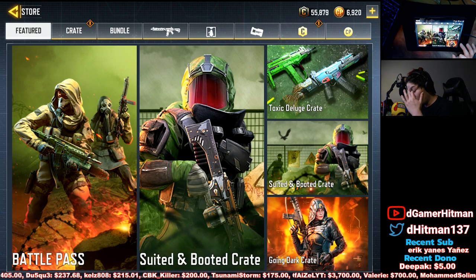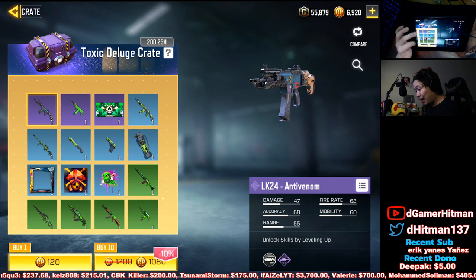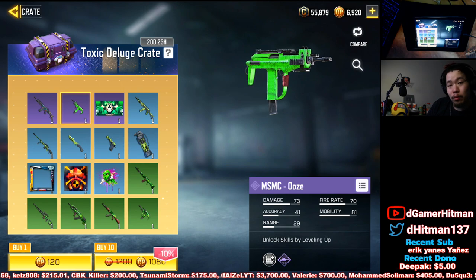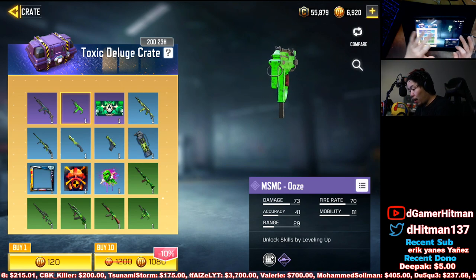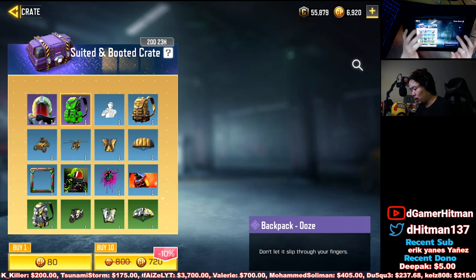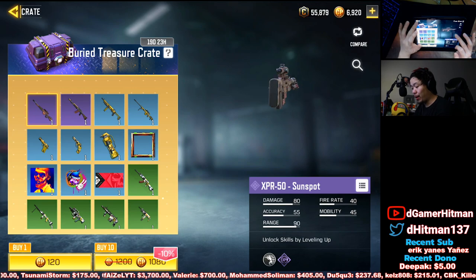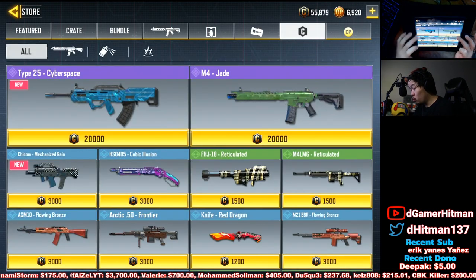First things first, there is the Toxic Deluge, which I believe is probably going to be the one you get in the battle pass. I'm going to open the fan - I'm sweating because it is so hot. I don't know which one of these is going to be the battle pass one. You get this suit guy but he doesn't seem like a really great outfit. We also have the Ivory Treasure - I thought it was going to be part of the battle pass but nothing crazy.